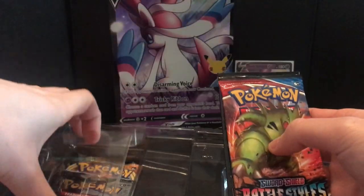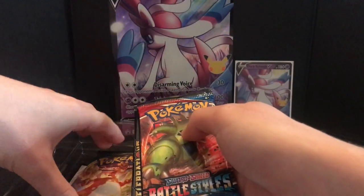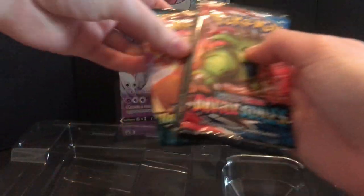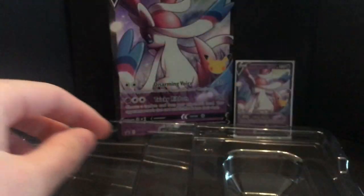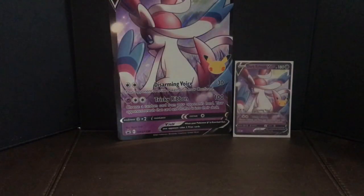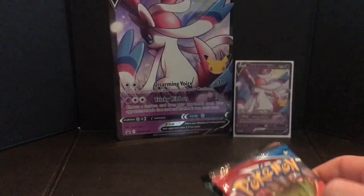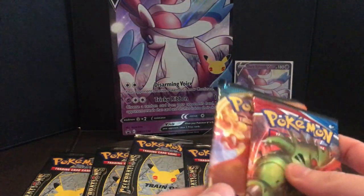It's an awesome promo card, I just wish it had the silvery border around it. This time we also got Battle Styles - there is a code card in here, yes. So let's take the code card away. We got Darkness Ablaze and Battle Styles packs.